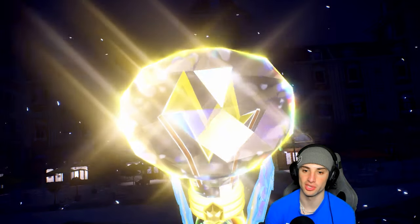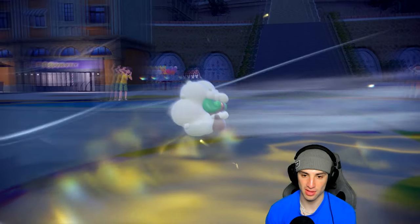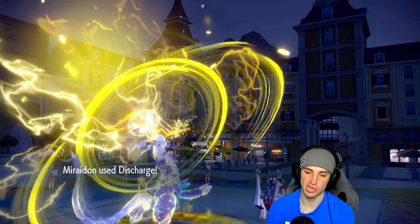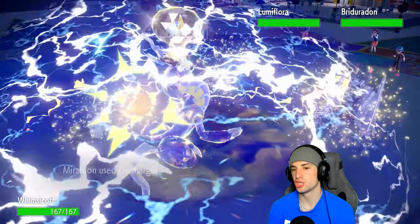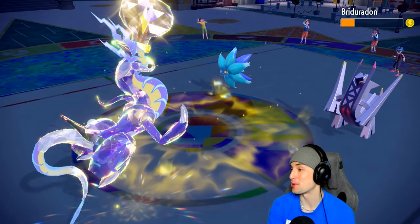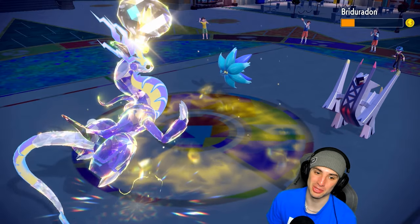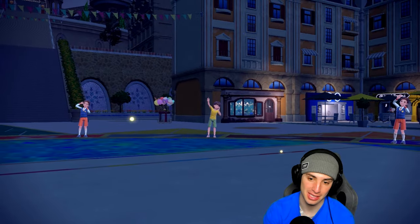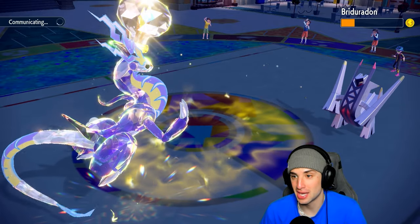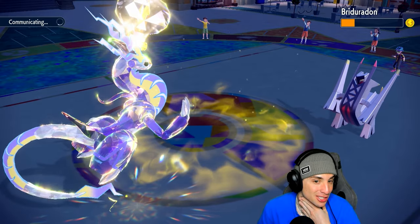Tailwind goes up. I'm hoping Discharge takes out Glimmora — it doesn't KO, but the damage onto Archaludon is absurd and we get the paralysis! It gets a Stamina boost, but I'm hoping they go for Flash Cannon into Whimsicott. Then I can bring in Palmont and Archaludon is paralyzed. Cannot complain — I wish I had Palmont out now, I'd love to go Helping Hand into Discharge.